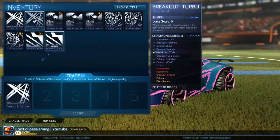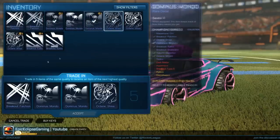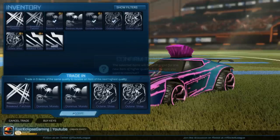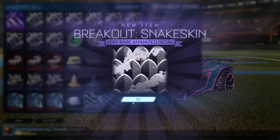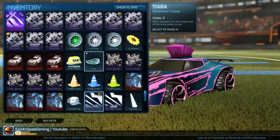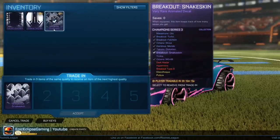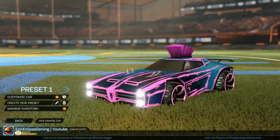Now I think we can trade in a couple decals — especially these duplicate ones that I have. I already have multiple of the same. Let's see what I get. They put Breakout snakeskin in. Alright, well that's pretty much all for the trade-ups, because we only opened 10 crates.